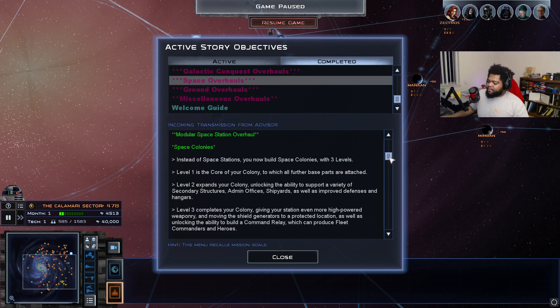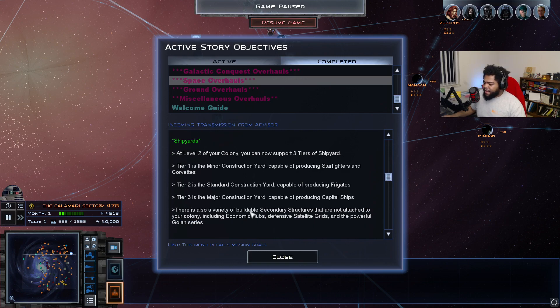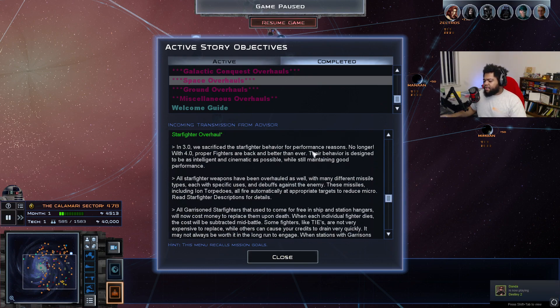Level three completes your colony, giving your station more high-power weaponry, moving shield generators to a protected location, and unlocking the ability to build a command relay that produces fleet commanders and additional heroes. Shipyards at level two support three tiers: tier one for fighters and corvettes, tier two for frigates and cruisers, and tier three for the big capital ships. There are also secondary structures not attached to your colony, like economic hubs. With 4.0, proper starfighters are back and better than ever — their behavior is designed to be as intelligent and cinematic as possible with good performance. All fighter weapons have been overhauled with many different missile types with specific uses and debuffs.